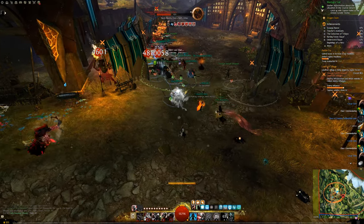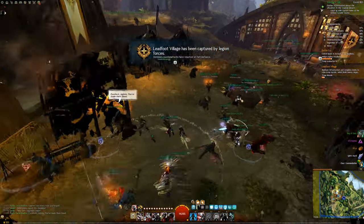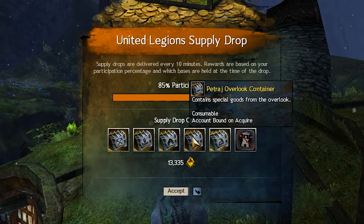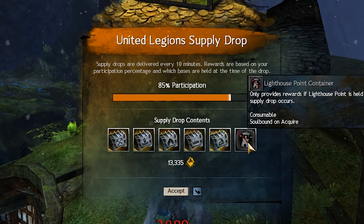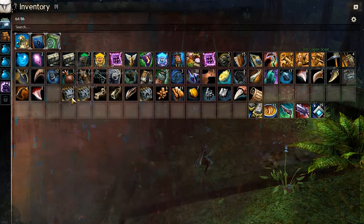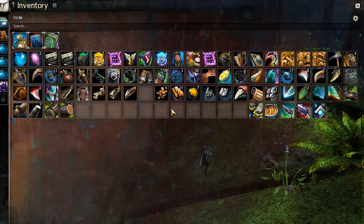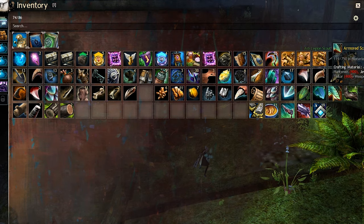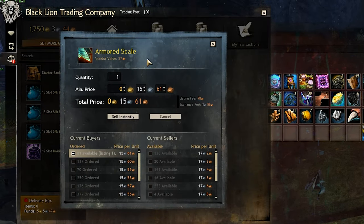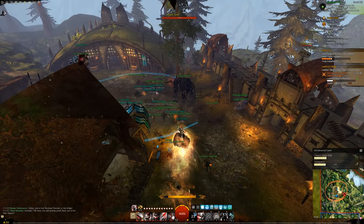The next thing you want to do is to participate in as many events as you see. A big part of the rewards system in Drizzlewood Coast is based on participation — similar to maps like Dragon Stand in the Heart of Thorns expansion. The more you participate in events, the more your rewards will increase. Also, the more camps the players on your map have captured, the more material chests you will get. Every 10 minutes, you will get your reward based on your participation. In the bottom right of your screen, right above the minimap, you can see when the next reward chest will pop up.